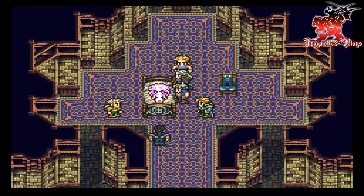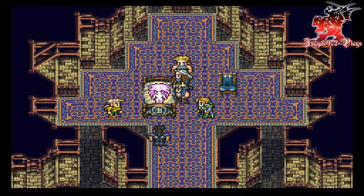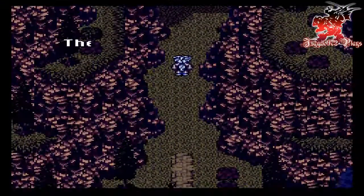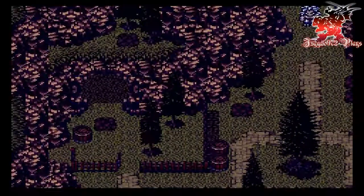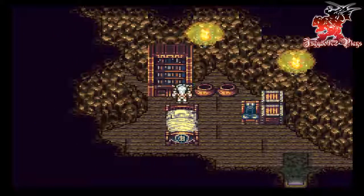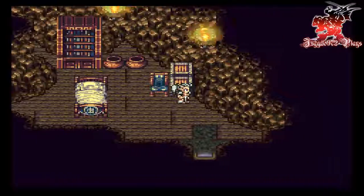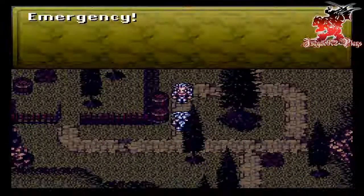Magicite, magicite. Oh, what do we got here? Father — I remember it all. I was raised in the Espers world. And as I sip my coffee, we take control of Madden — I think that's how you pronounce his name. That is Terra's father. It's too bad you can't select him for a fight, but we have his magicite, so that's what makes it even better.